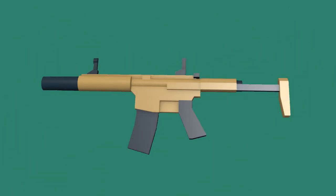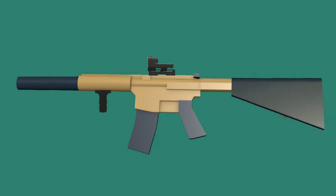The optimal setup for the Honey Badger is Stock Iron Sights or Reflex if you don't like the Stock Iron Sights, Long Barrel, Stubby Grip, and of course Full Stock.